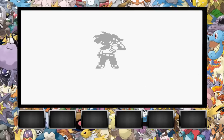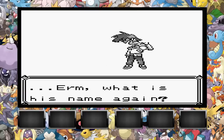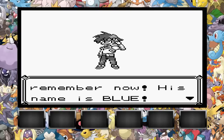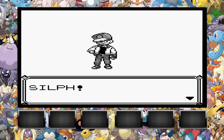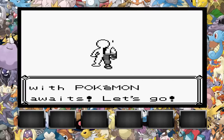Right, so your name is Sylph. This is my grandson. He's been your rival since you were a baby. Can you remember your damn grandson's name, Oak? Honestly. That's right, I remember now — his name is Blue. I'm going to call him Blue just to go with the original. I don't have any creative names for him. Sylph, your very own Pokemon legend is about to unfold. A world of dreams and adventures with Pokemon awaits.